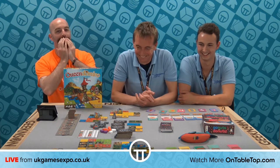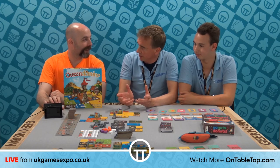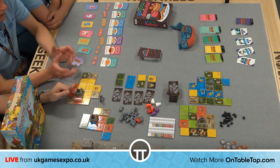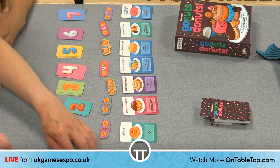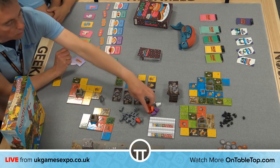Back to talk about Queen Domino and Go Nuts for Donuts, and Happy Salmon. Queen Domino is an expansion of King Domino but also a standalone playable game. The idea is you have your castle and choose tiles to build around it, scoring points for the territories you create. Tiles are randomly chosen and revealed in ascending order — the higher the number, the better the tile.